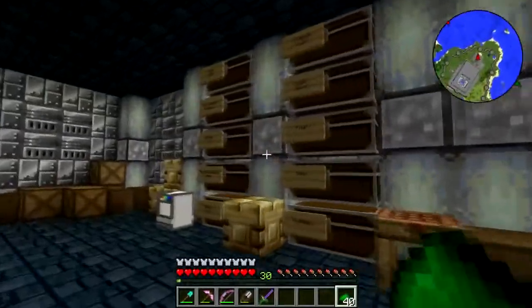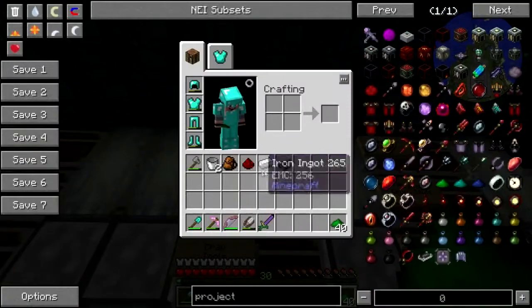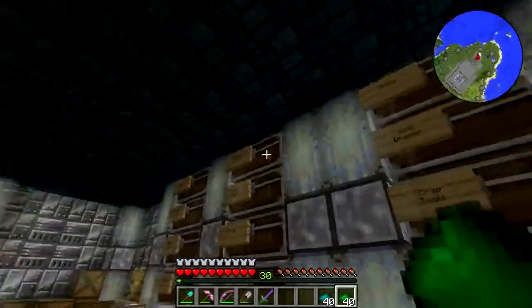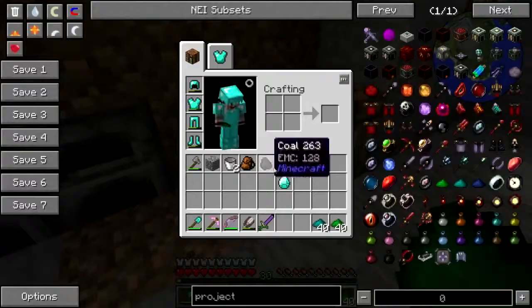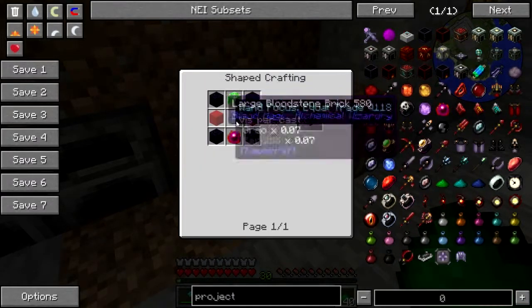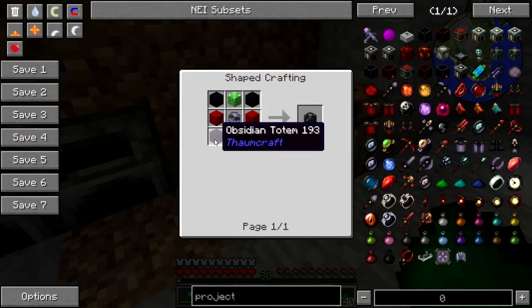Okay, get a buttload of that. The medium covalence is iron and redstone — okay, that's easy enough — that makes a butt ton of that. The high covalence is coal. I do need that coal. An alchemical chest is a thing I want to make, I guess.